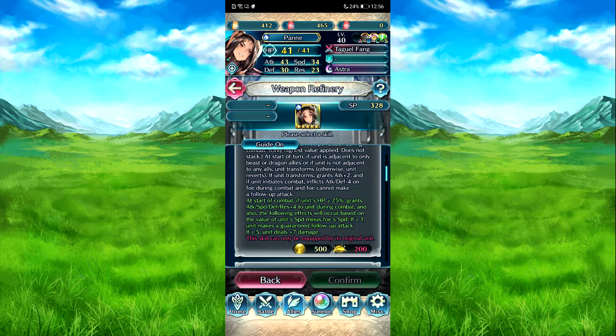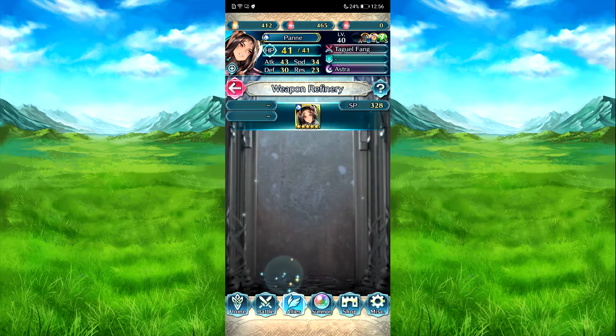And then Toggle Fang - if it's the case that foe is chasing to only beast or dragon allies, or she's not chasing to her unit, one more stop buff. Also if foe is not a beast or dragon, grants additional attack/speed/defense responses forward to unit during combat. Demo transforms - is the same. At start combat, if your HP is about 25%, grants attack/speed/defense responses forward. The volume effect is based on unit's speed minus foe's speed. If more than 1, guarantees follow attack; if it's 5, deals plus 7 damage. Not bad.